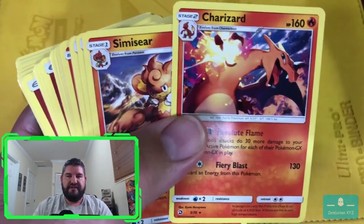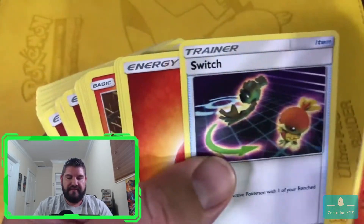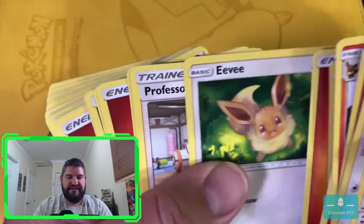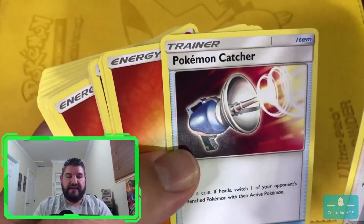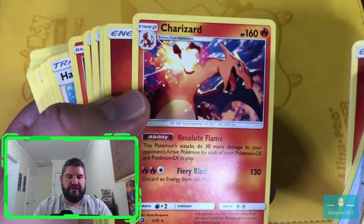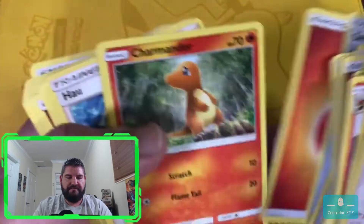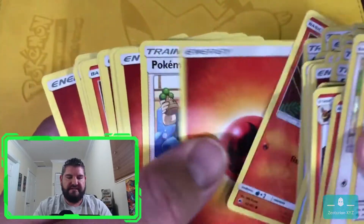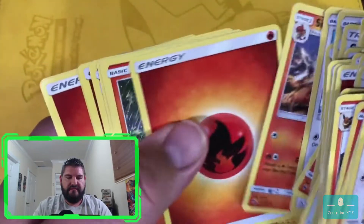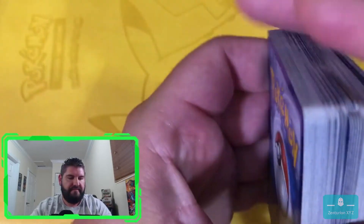If you go back to yesterday and watch the matchups that I had, I did play this Charizard in that matchup. Simisear, Switch, Energy, Kangaskhan, more Energy, Pansear, Energy, Charmander, Energy, Eevee, Professor Kukui, Pokemon Catcher, more Energy, Hau, Great Ball, Potion, another Charizard, Energy, Charmeleon, Cynthia, Lickitung, Switch, Charmander, Hau, Great Ball, Pansear, Pokemon Fan Club, Kangaskhan, another Hau, Lickitung, more Charmander, Charmeleon, and Hau.